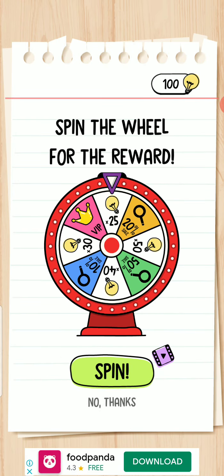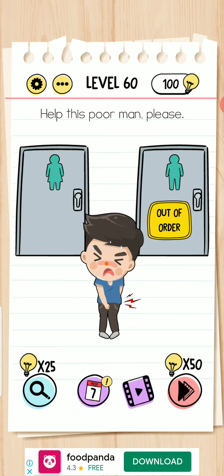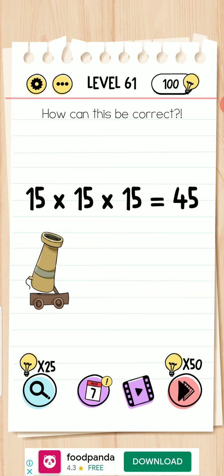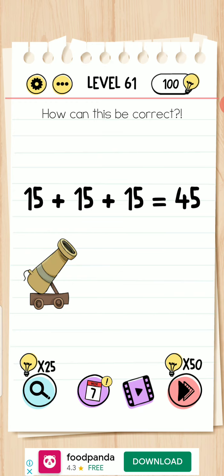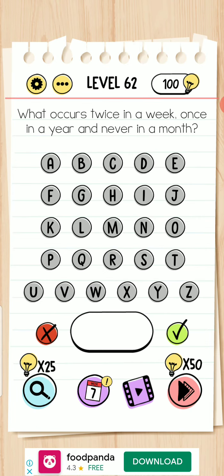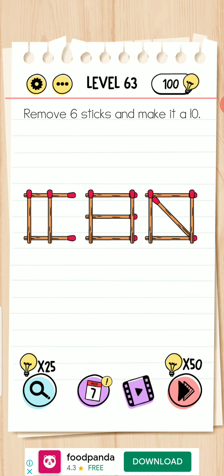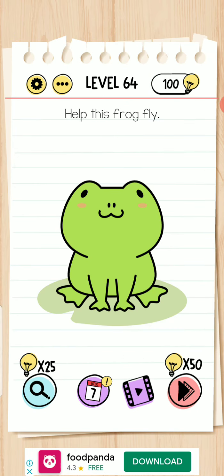Level 60 — you see a girl. Level 61 — five, five, five, five, then move here and five. It's completed. Twice 'E' appears two times in the week, not in a year, at the end of the month. Level 63 — one, two, three. Level 64 — press your finger on his nose and hold down for a while.